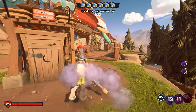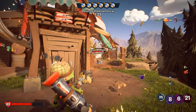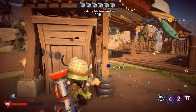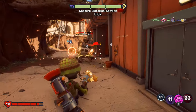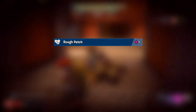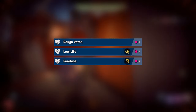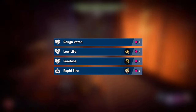You could argue Foot Soldier isn't designed for super short-range engagements, as he only has 125 health, but with the perks I have selected, Foot Soldier will have the ability to stay in the heat of the action without getting his butt kicked. So let's have a look at the perks for this loadout. We have Rough Patch, which costs 1 point; Low Life, which is again 1 point; Fearless, that costs 2; and finally Rapid Fire, that costs 3 points — 4 perks in total.